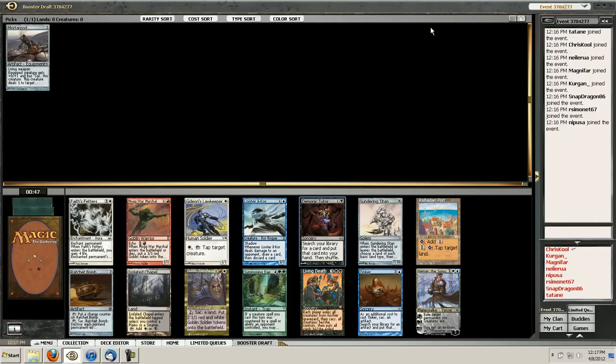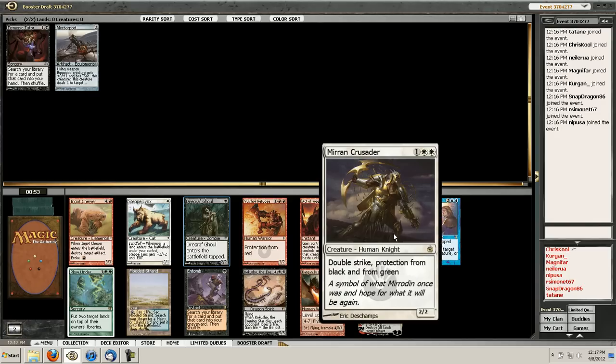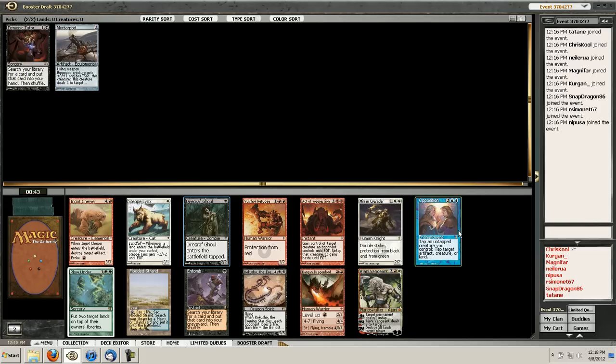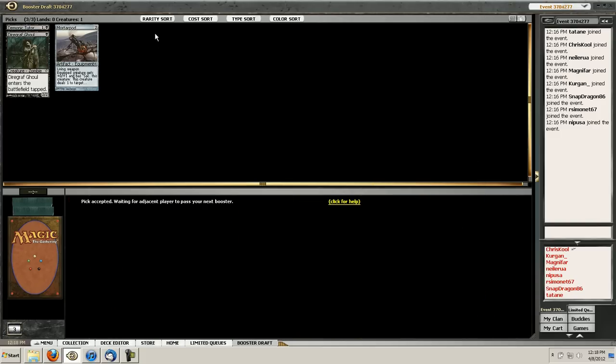I guess that I want to wheel the port here. Ratchet Bomb might be okay as a sideboard card, but I normally don't take cards like Living Death - any of the combo-y cards. One thing that I like about mono black is if your curve is low enough, you can play 16 lands easily, and you don't have to worry about drafting any of the dual lands, so you just draft playables. I suppose you could try splashing, but I haven't been so bold yet.